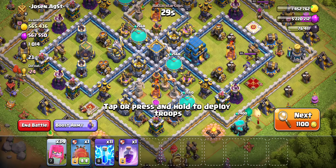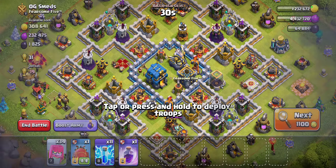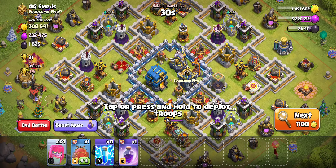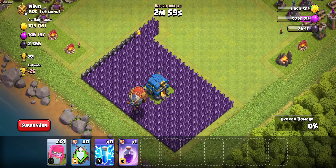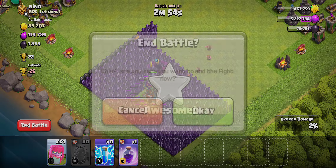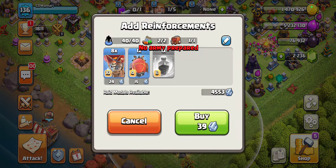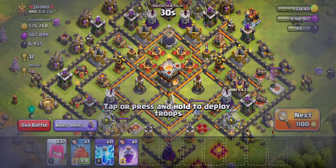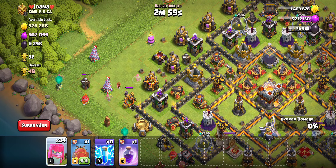We only have 30-something left, so I'm actually going to bring out the blimp so that we can potentially get a Town Hall if it is on the outside — in case we find a good base where we can get a lot of the loot but can't quite get that extra star we want. It's good to have it in the back. I'm going to save troops for a more dead base rather than wasting them on farming specifically.